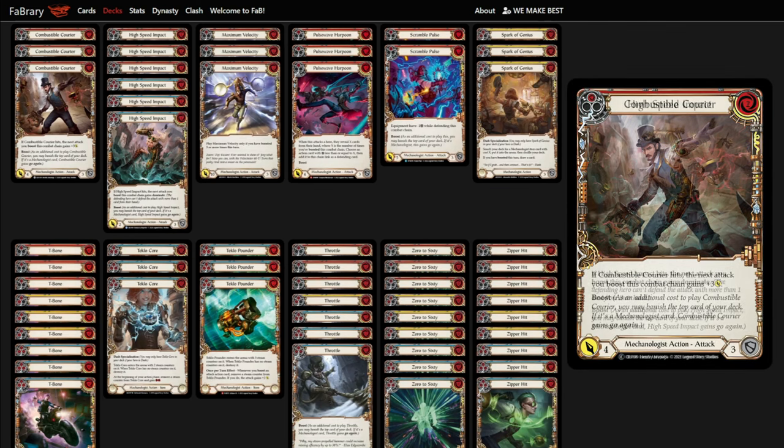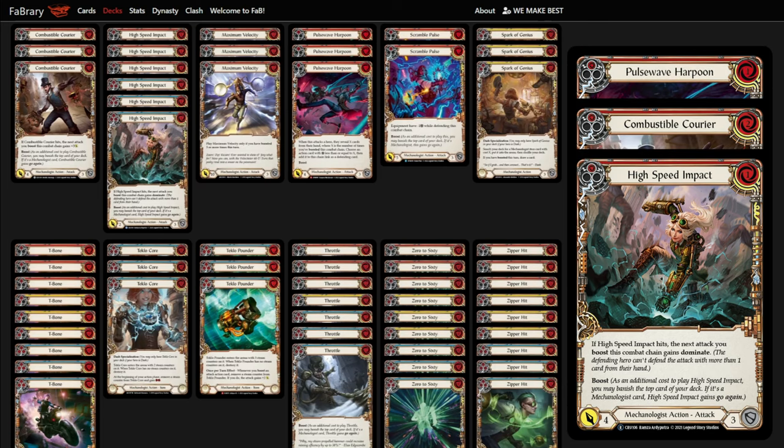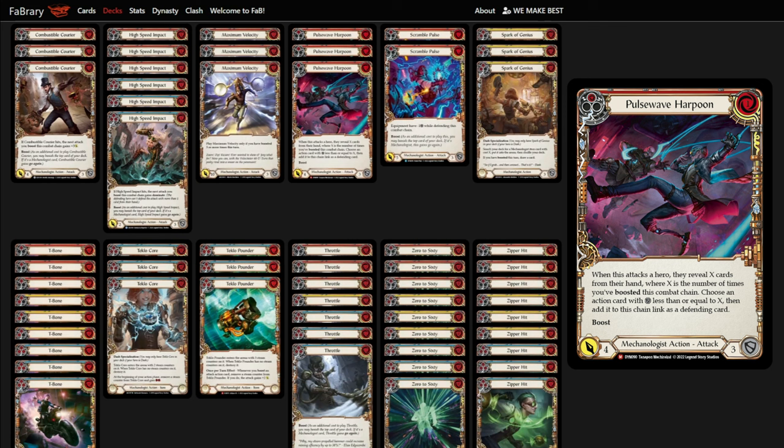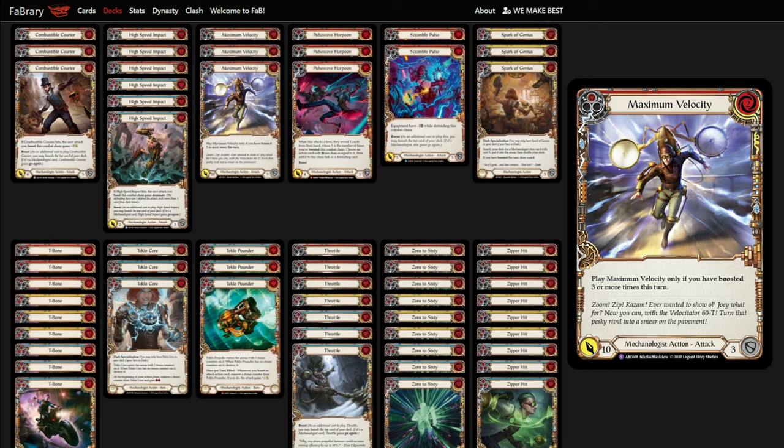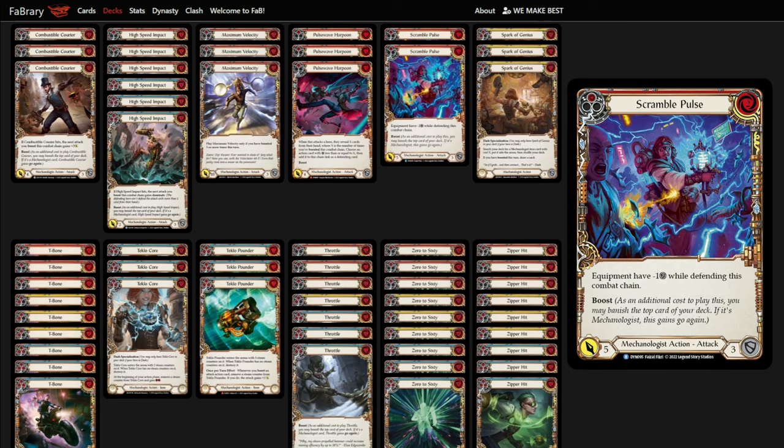In the attack action slots, we also run Pulse Wave, Harpoon, Combustible Courier, and High Speed Impact — some of the most powerful attacks, as all these cards require blocks from the opponent. Pulse Wave, the newest addition, is one of the main reasons we believe Wombat Dash to be the fastest deck in the format now, as we're able to essentially Thought Seize our opponent, on top of it being already a four-attack go-again, which is borderline broken. We also run Maximum Velocity — the perfect card for Wombat Dash since we're barely ever blocking — and two Scramble Pulse instead of regular Payloads. Scramble Pulse lets us start the chain with it, persuading the opponent not to block with their equipment, essentially forcing cards out of their hand. You can also do tricky things like using it after the opponent has blocked with a temper equipment to trigger the effect and kill the temper equipment outright.